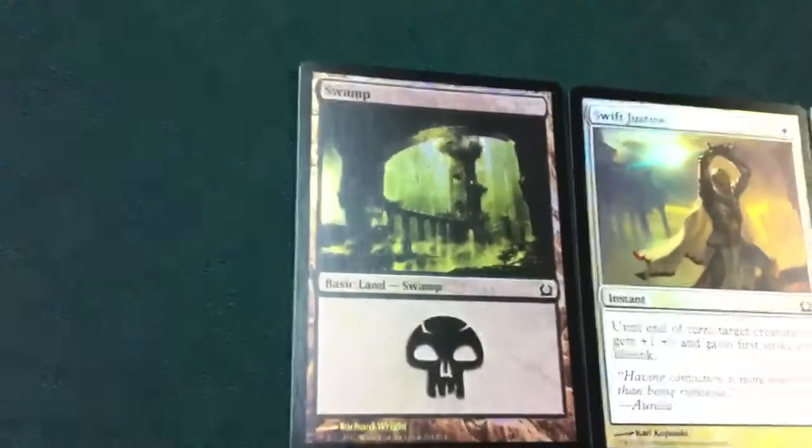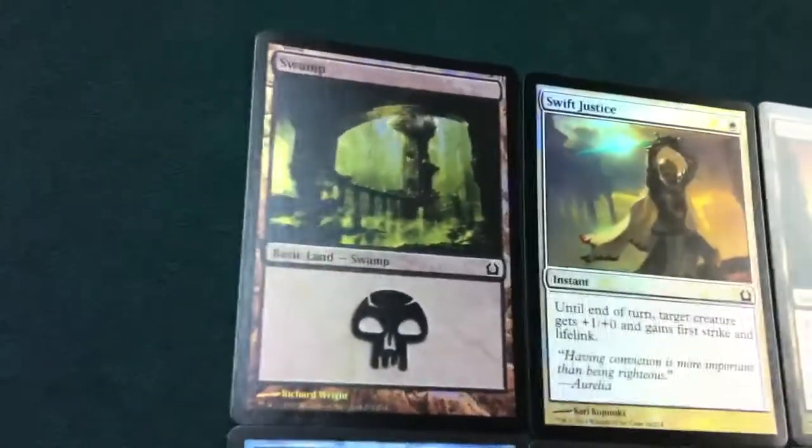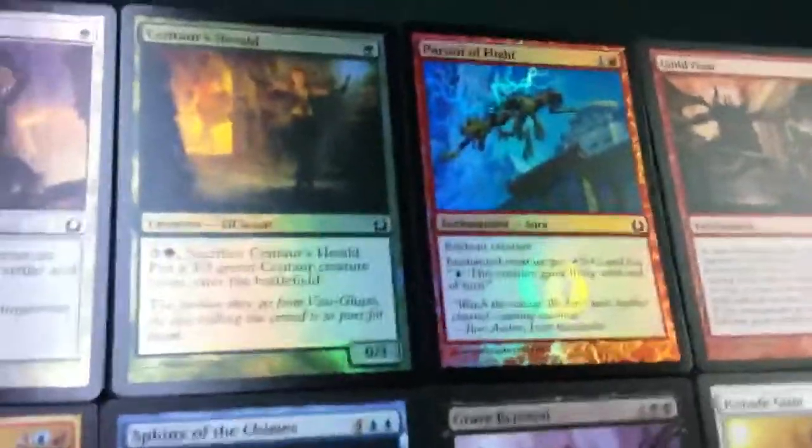On to the actual box — this is just going to cover the rares, mythics, and foils. I'm going to start with a couple of random foils: a Swamp, which is pretty sweet, Swift Justice, Centaur's Herald, and Pursuit of Flight — limited all-stars.